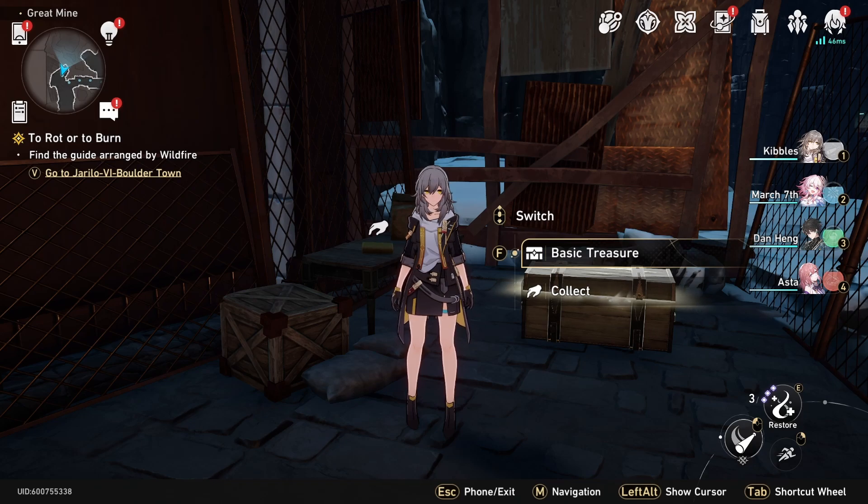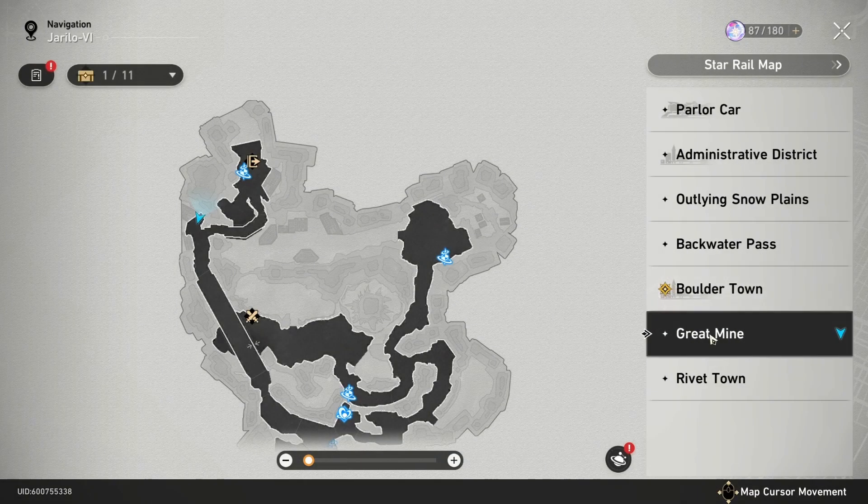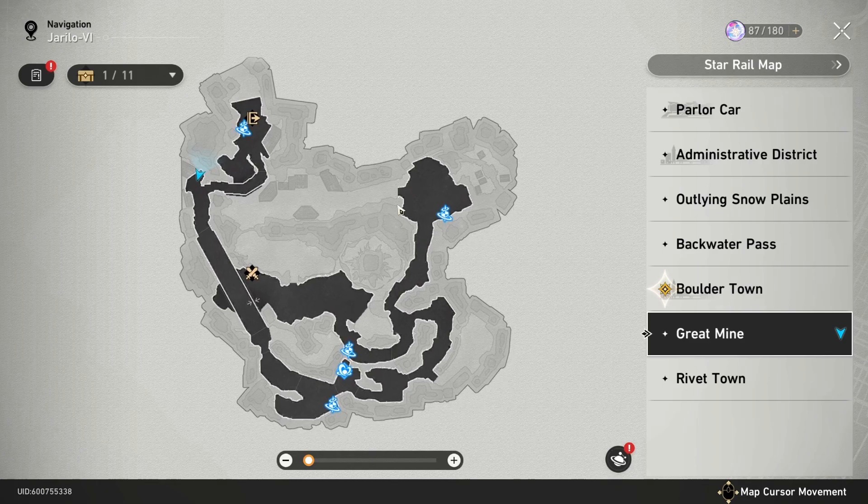I'm going to show you how to get all the treasure chests and the Warp Trotter in the Great Mine in Jarrillo 6. I'm also going to show you how to get the bountiful and plentiful chests and stuff like that. You're not going to be able to do this until you've completed enough of the story to fully unlock this place.